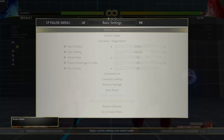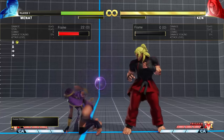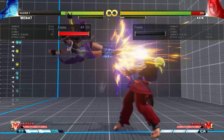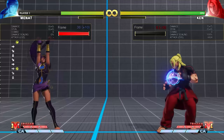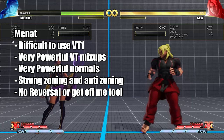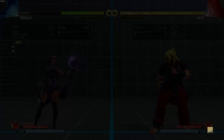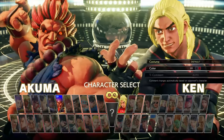Once Menat sets an orb away, on recall she becomes very plus, giving her a decent pressure game — you can go for frame traps and grabs. She has an unorthodox pressure game and can use the explosion to recall the orb. This keep-away character punishes overextending opponents with plus frames on recall and goes in for great mix-ups with V-trigger. V-skill 1 is good against fireball characters as it reflects them; V-skill 2 is good otherwise. She's one of the harder characters but a lot of fun.